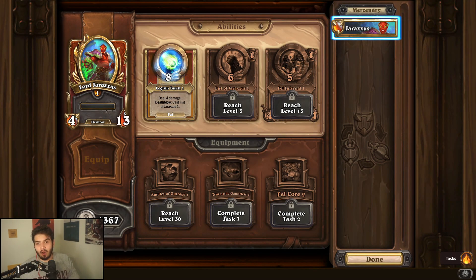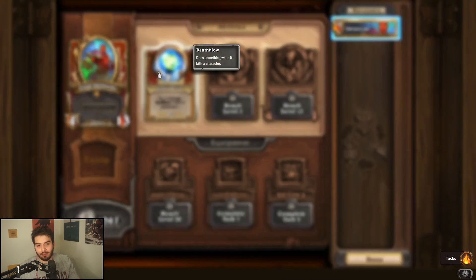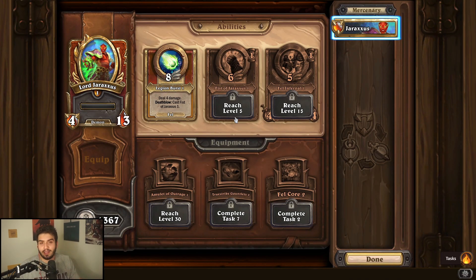I'll be very honest — I have not played Lord Jaraxxus. He does have some pretty sick skins, but the problem with Jaraxxus is that demons are just way too slow right now, so I give him a one out of five — probably worse than Grom. For abilities, Legion Burst is probably the best; Fell Inferno is decent but if you run a demon comp he has to be on the battlefield, not the bench. For equipment, probably Foul Core to make Fell Inferno better, but overall Jaraxxus is just not in a good position right now.